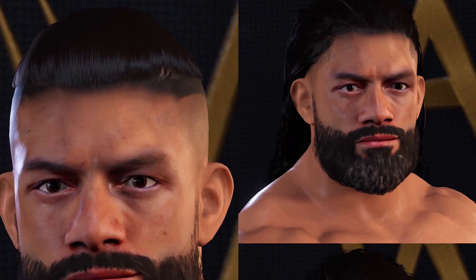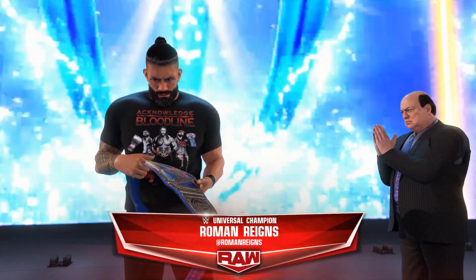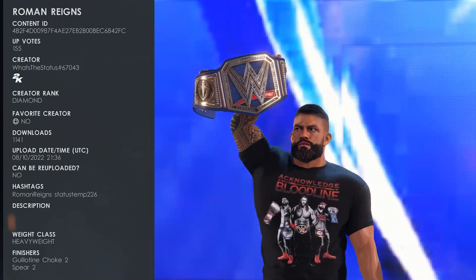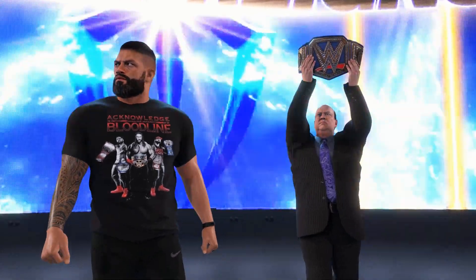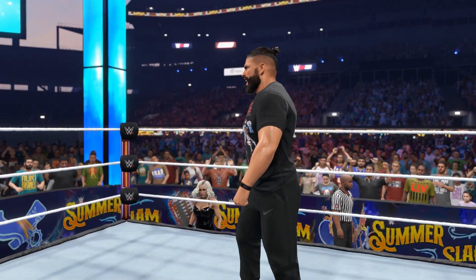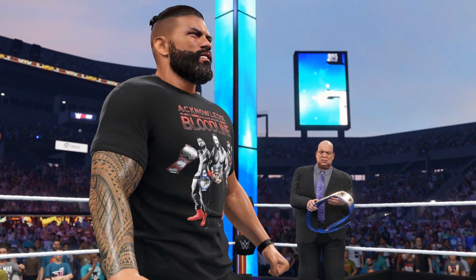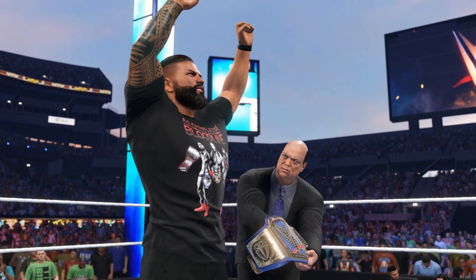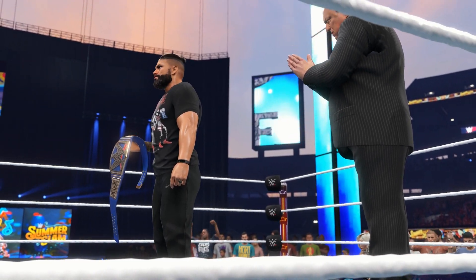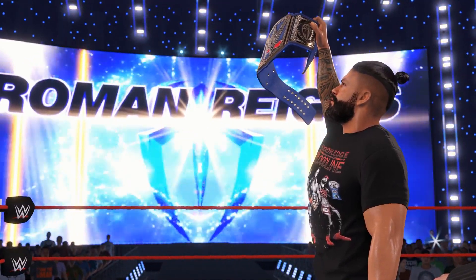Up next, we're talking about a brand new updated Tribal Chief Roman Reigns with Paul Heyman. Just like the Karrion Kross creation, this is a collaboration between What's the Status and Phenom CAWs — use the hashtag on screen right now. This Roman Reigns includes commentary, and when you pair him up with Paul Heyman it includes the unselectable hidden title entrance they have together. Most importantly, it also includes the Roman Reigns with Paul Heyman hidden championship victory, which is always hard to find. This only works if you have Paul Heyman as a manager — otherwise you'll just get a floating championship. You can also copy this victory scene to anybody else, including the default version of Roman Reigns.